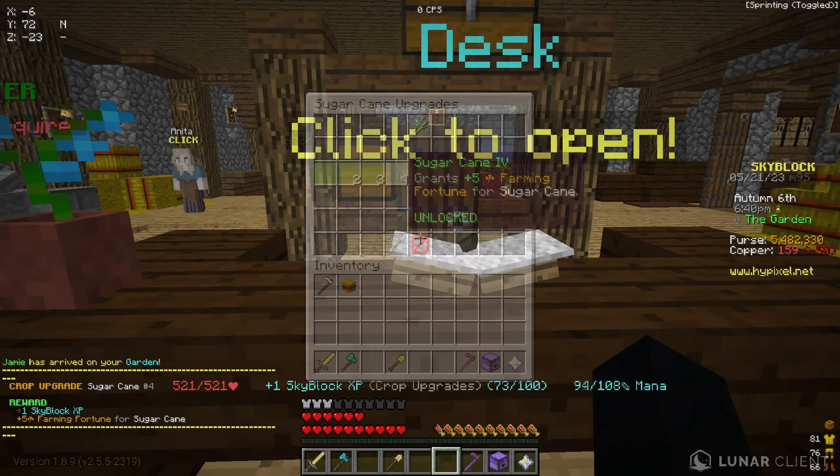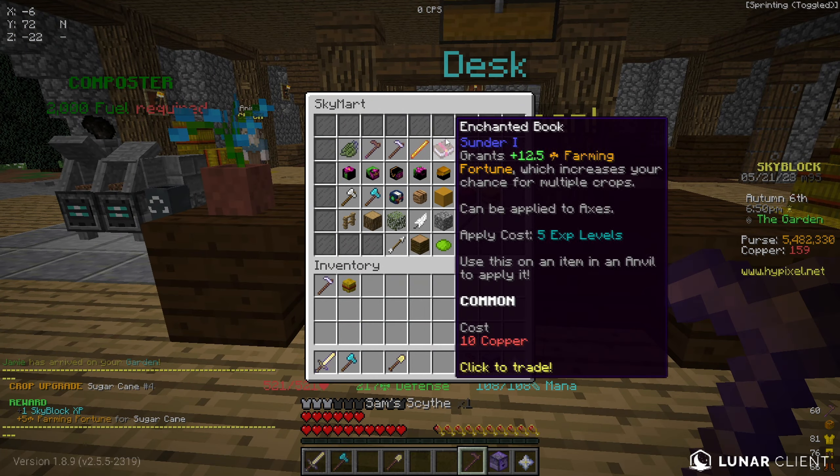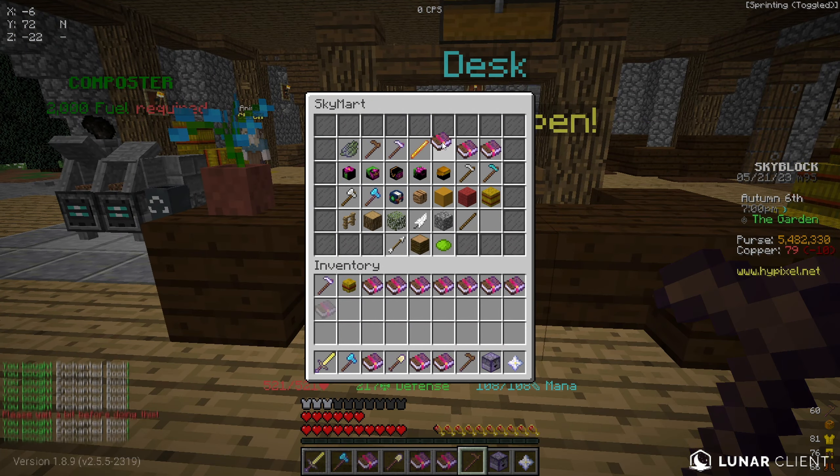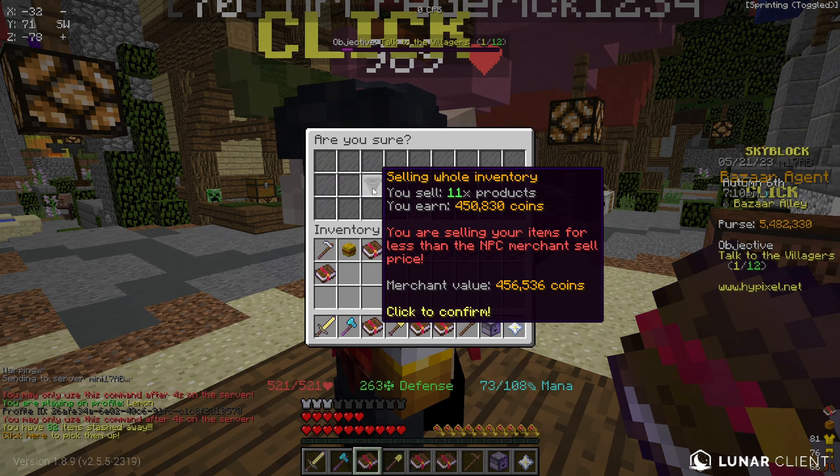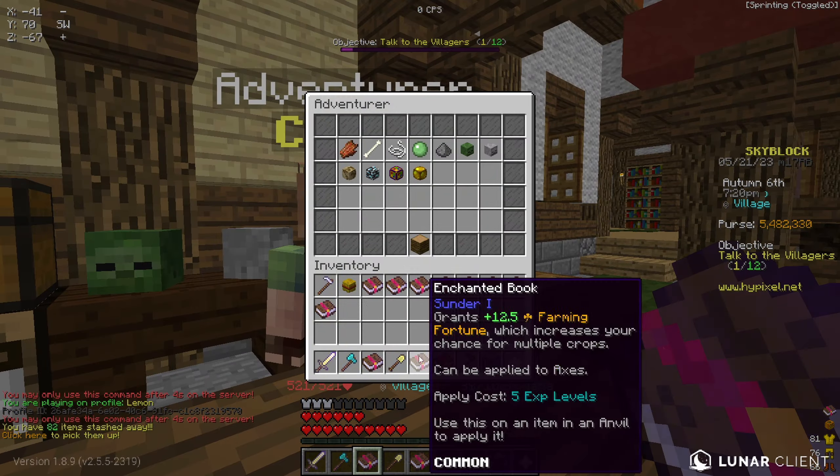Another visitor gave us a ton of copper, so I bought five enchanted sugar cane and ran over to complete it, getting almost 200 copper, which I spent on books and upgrading my farming fortune.